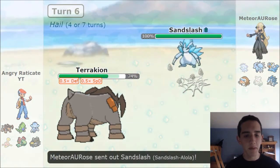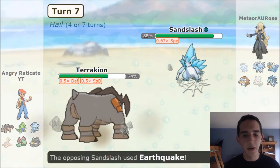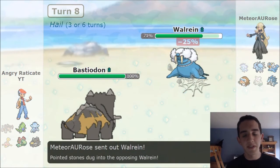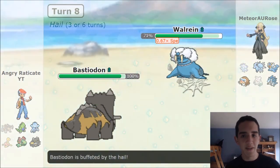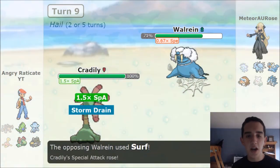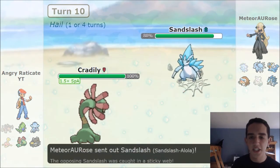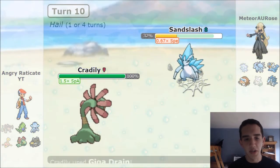He goes into Abomasnow. I'm able to Close Combat again — he basically sacks off his Abomasnow to give himself 8 more turns of Hail. Then I'm buffed by the Hail and I'm going to be taken out by Sandslash. Even at minus 1, this thing is so fast in Hail that it goes first and takes out my Terrakion. I go into Bastiodon — he switches, which makes me think maybe it's a choice item. He could be running Lum Berry on it, because he doesn't have anything to cure status once that thing goes down. I predict the Surf and go into Cradily, keeping myself at 100%.